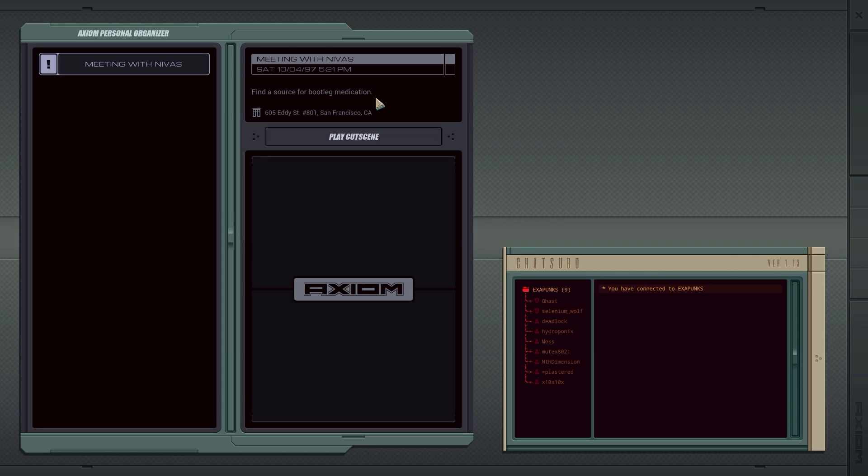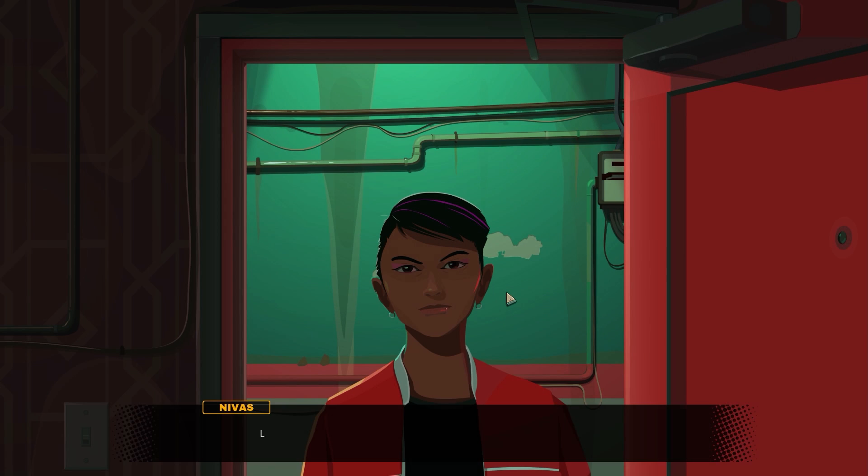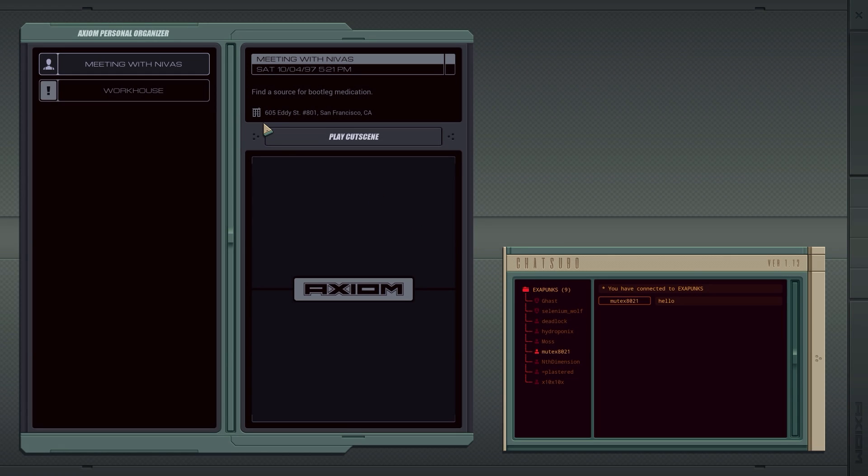The first thing we got to do is find a source for bootleg medication. We're going to talk to Nevis. Every day more of my body is turned into junk — I feel like this is some sort of zombie virus. A character offers medicine for the phage: it's cheaper than the real deal, but the going rate is 700 a dose, and you need to take one dose every day. Every salesman will tell you the money doesn't go to them.